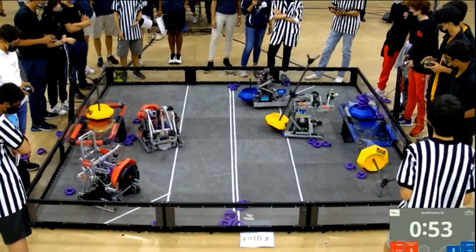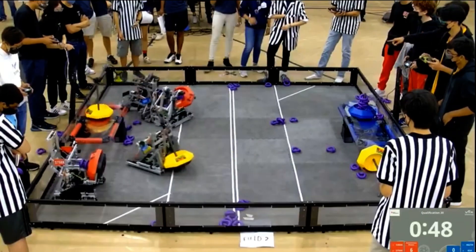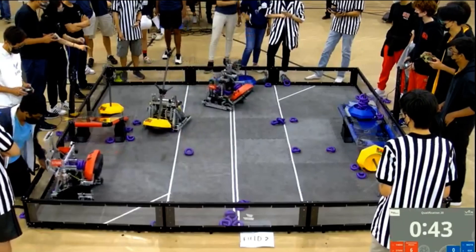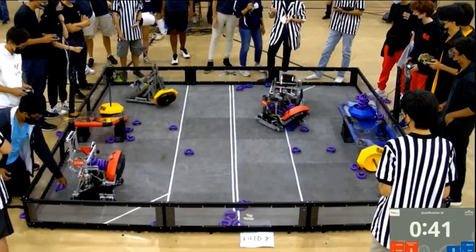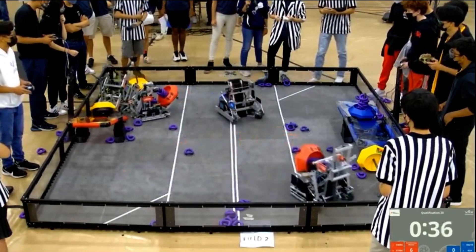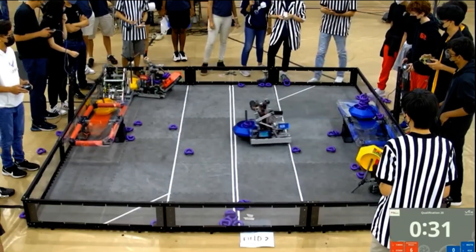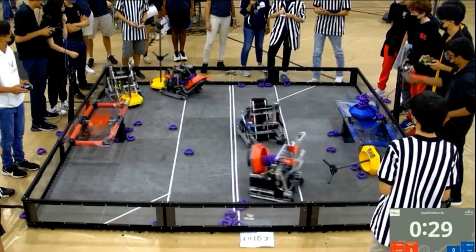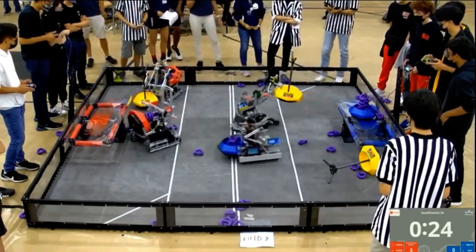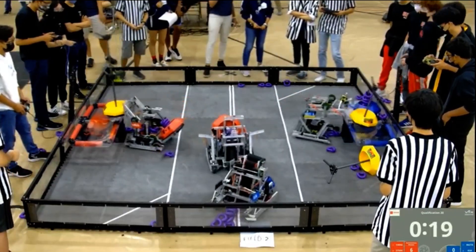6627A still with the neutral mobile goal in tow. With less than one minute left, we have a lot going on in the field — almost all mobile goals are being manipulated. We have 1469A with a Red mobile goal scoring the rings on it, and 3759X with their other Red mobile goal attempting to get that yellow goal out of the blue home zone. About five mobile goals are still in the hands of the robots.